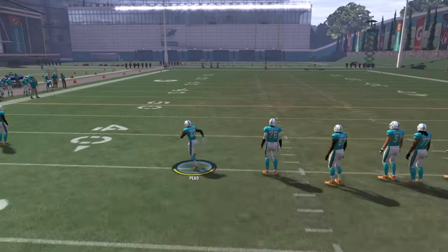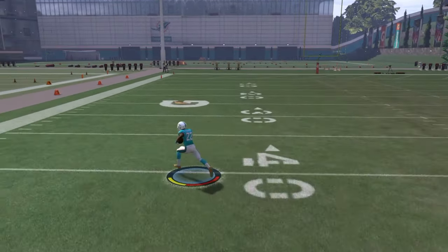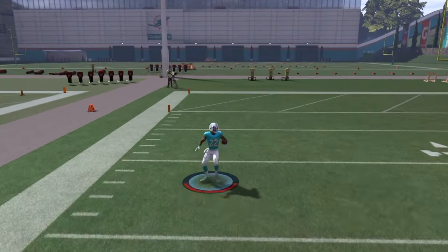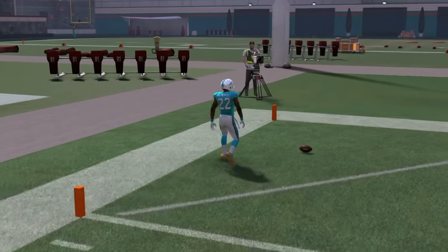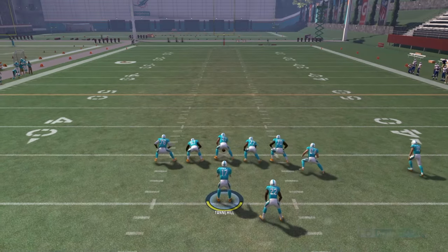All you gotta do to spin correctly is this right here: when you're running to the left, push the thumbstick up towards the end zone and you'll spin the right way. Whether you run to the left or to the right, it does not matter — when you're getting ready to spin, push the left thumbstick up and you'll spin the correct way.